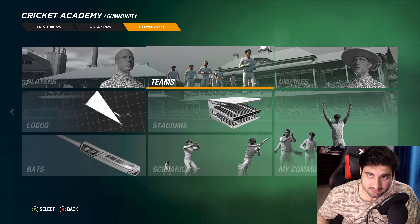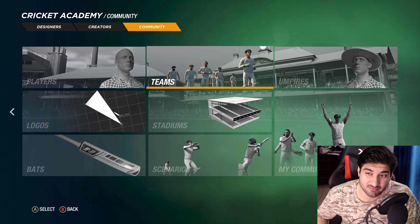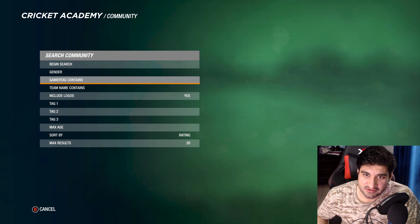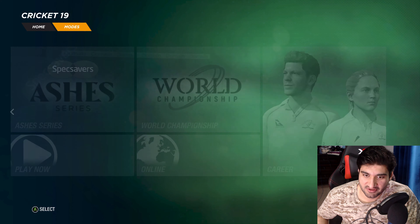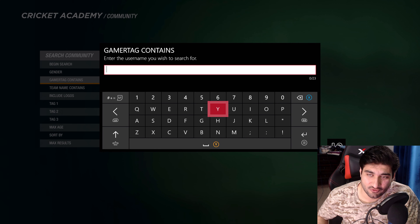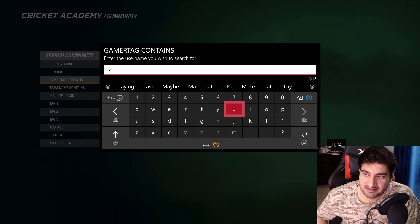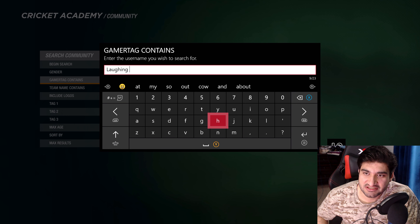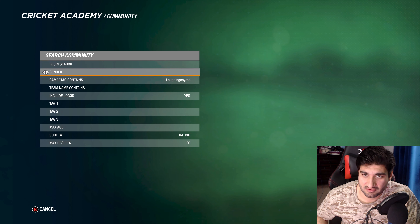So what I did was I downloaded all those teams, put the correct players in them, and uploaded them. When you go to Cricket Academy, it's on the second page — go to Community, then Teams, scroll down to Gamertag (or it might say Username depending on your console), and put in my username: laughingcoyote, all one word.